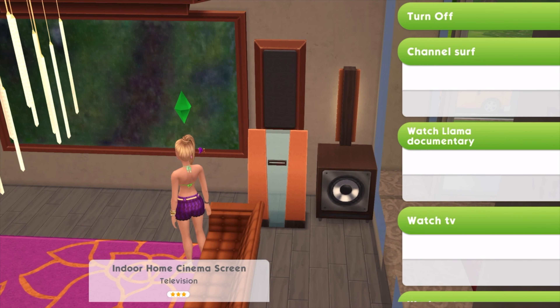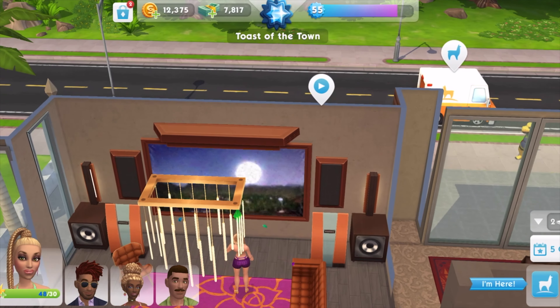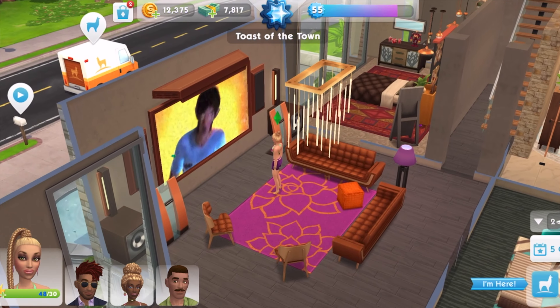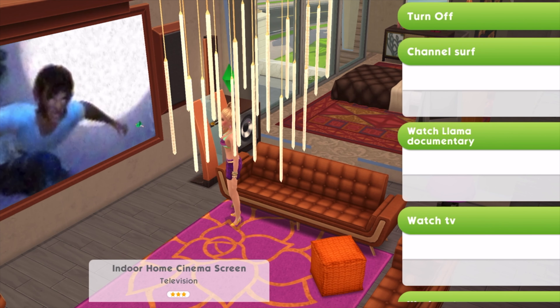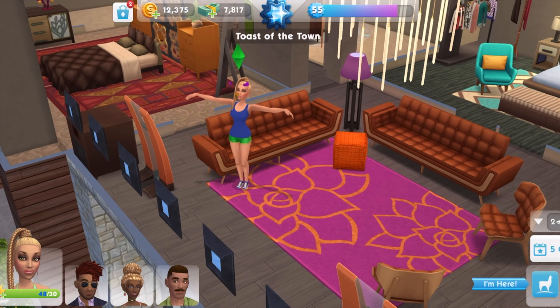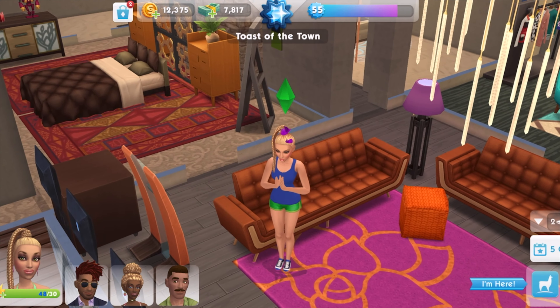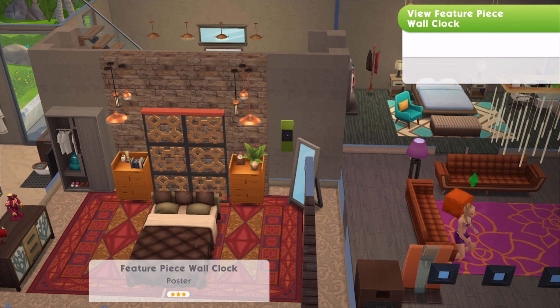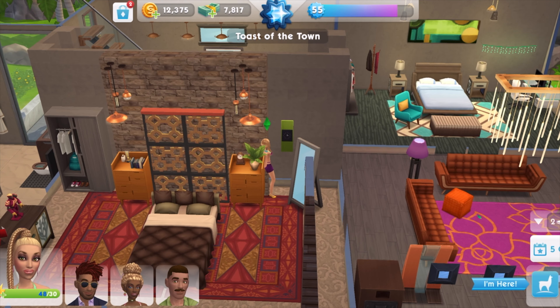The cinema screen lets you channel surf, watch a llama documentary, watch TV — it even lets you exercise as well. She stands in the same position and then flips to the side occasionally depending on what you go for, like the workout. And there she is trying to practice some yoga. Then with this clock you could just view it.